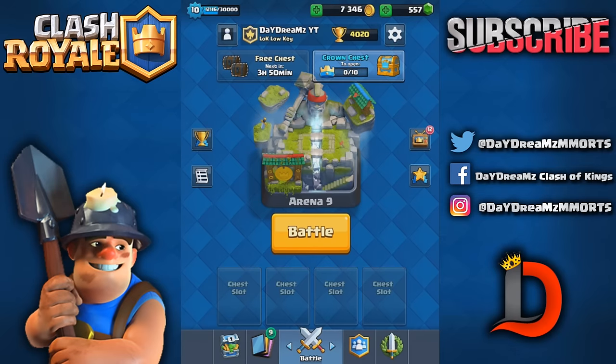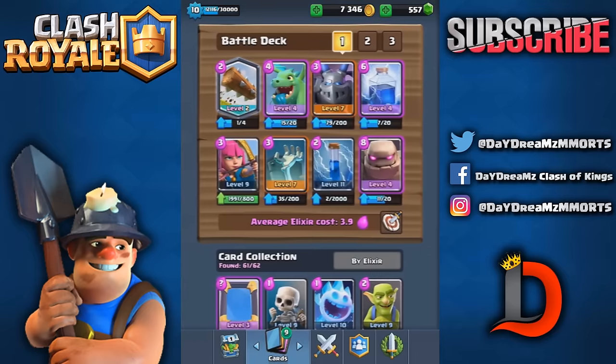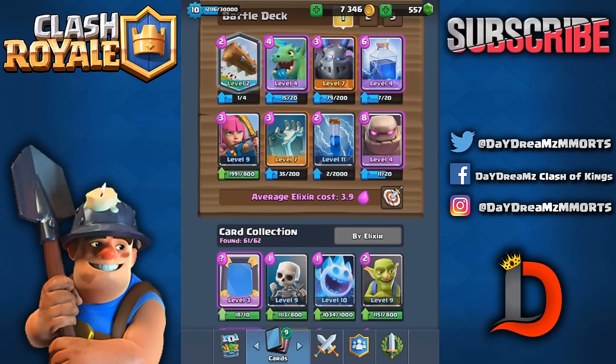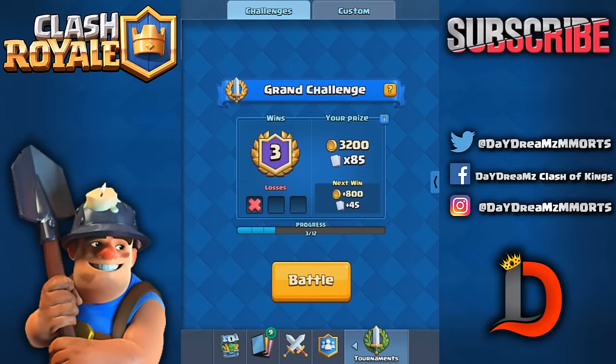What's up everybody, it's Daydreams, welcome back to the channel for another Clash Royale video. If you're new here, tell your clan about the channel — we do daily live streams and daily tournaments, a good way to earn some free cards and make some friends. I like to switch decks up each episode, and this one is a little different from the golem deck I did yesterday because it's got the tombstone instead of the furnace, the baby dragon instead of the guards, and the log instead of the ice spirit.